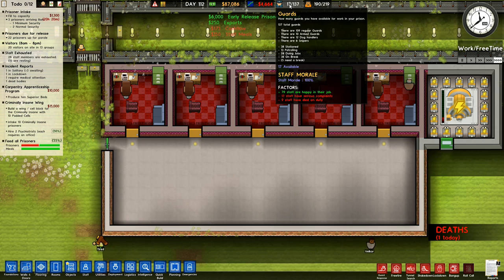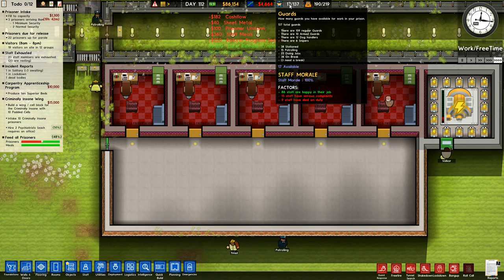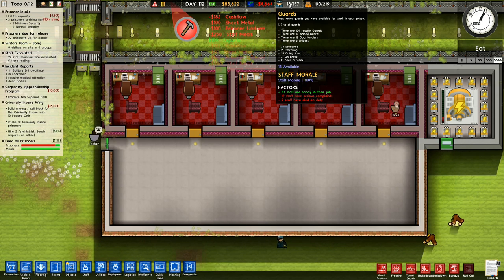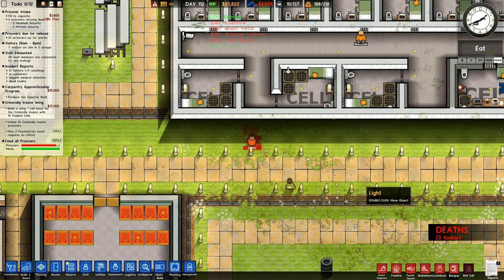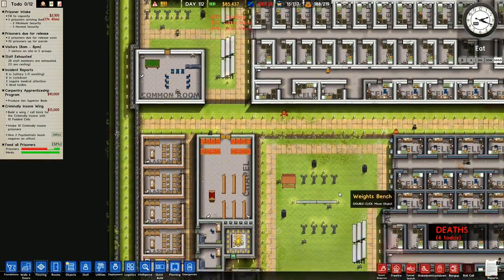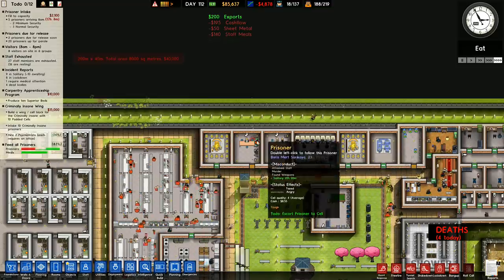38 stationed, 14 patrolling, 22 doing jobs, 40 on a break. Three of them need a break. Staff morale is 100%, 85 are happy in their job, 12 have got serious complaints. Doing all right, he says, as the death toll keeps climbing. Murdered by a prisoner - what is going on here?